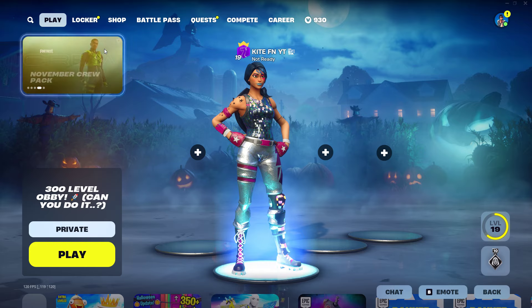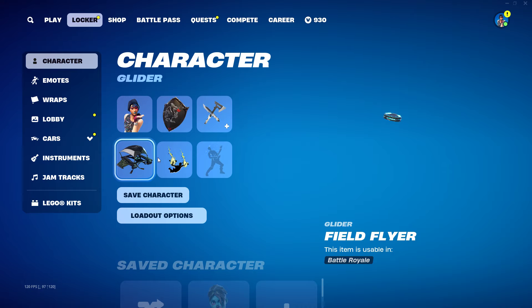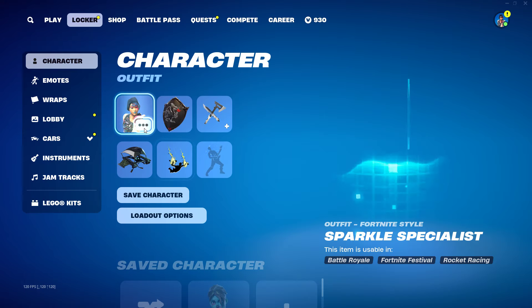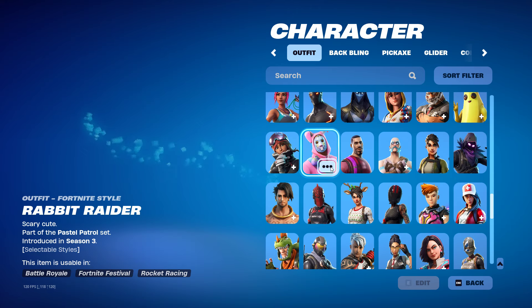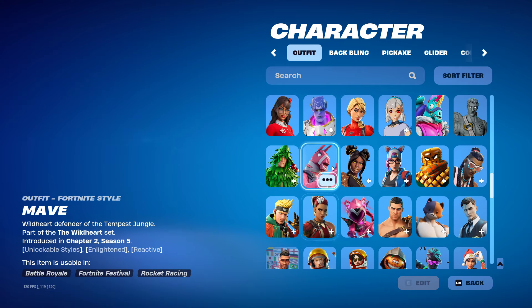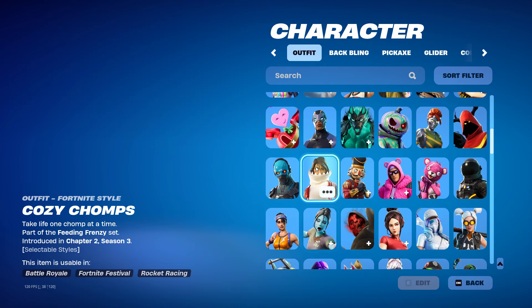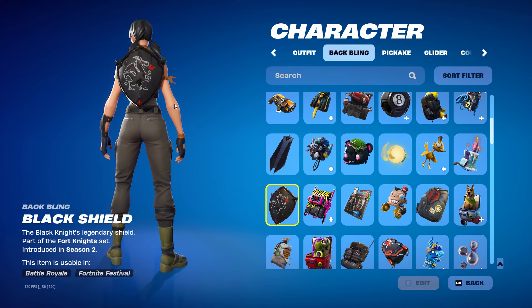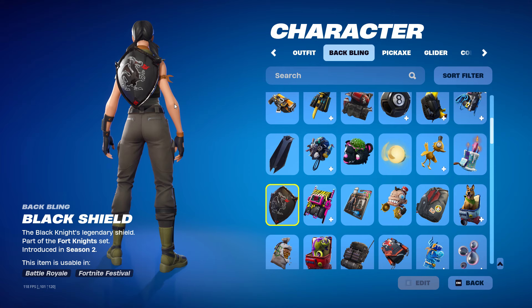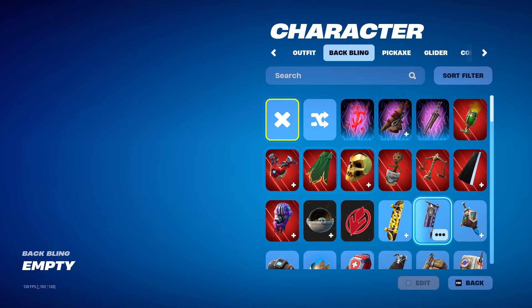Once you go over to your Fortnite Locker, you'll see your Outfit, Back Bling, Pickaxe, Glider, and Contrail. Go all the way to the top of your outfit locker and make sure that you unequip your outfit — press the button that says Empty. Then go to Back Blings and do the exact same thing — go all the way to the top and press Empty.